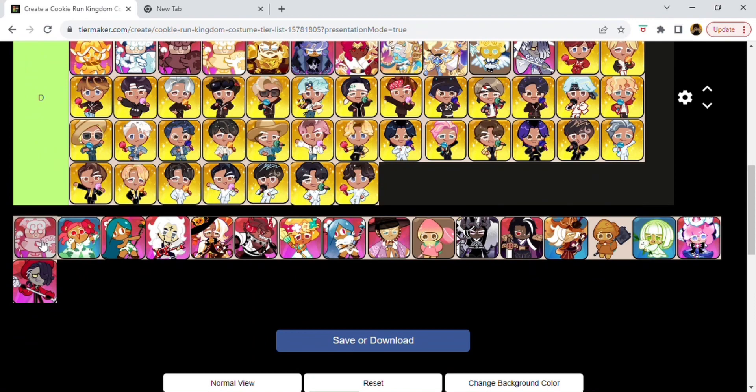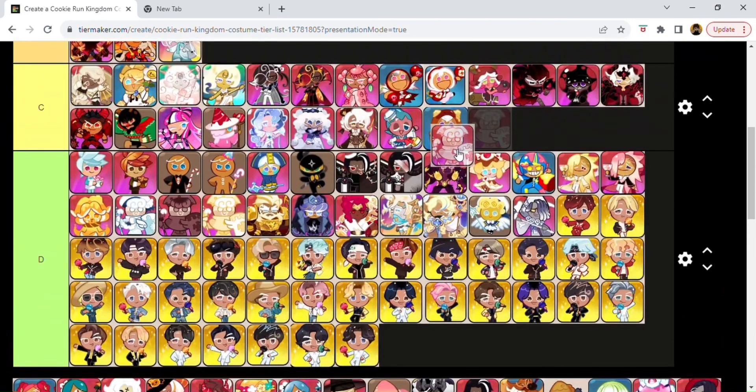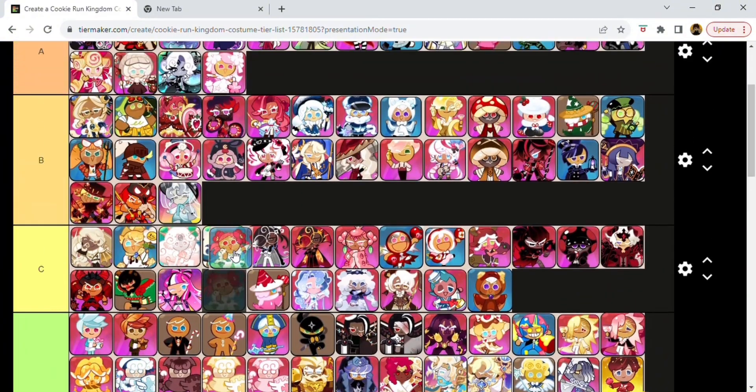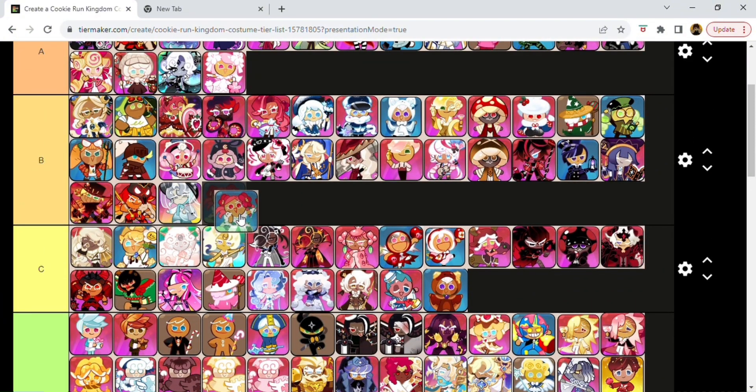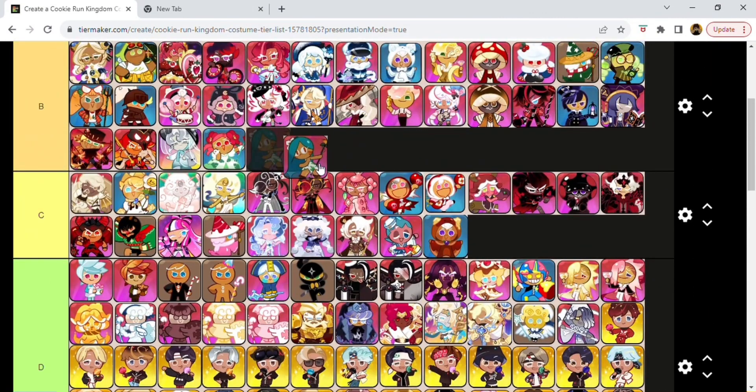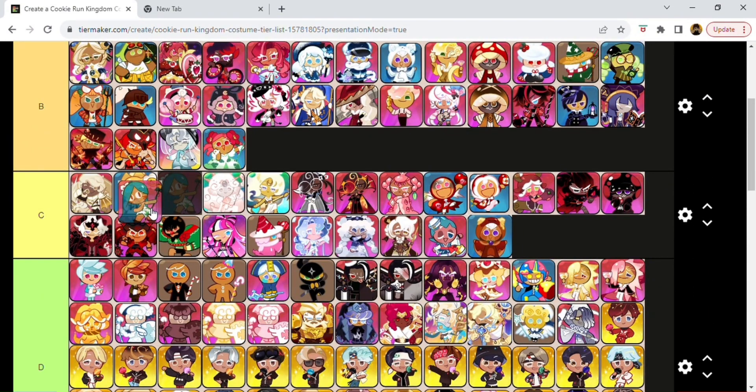This is Strawberry Milk Cookie — I already know it's probably in D. Princess Cookie's outfit — I think it's like a jungle outfit. This is a cute look for her. Tiger Lily Cookie's Summer Paradise outfit. I think it's okay — I feel like she's got a lot better costumes in Oven Break personally, but this is a cute one. Put it in C.